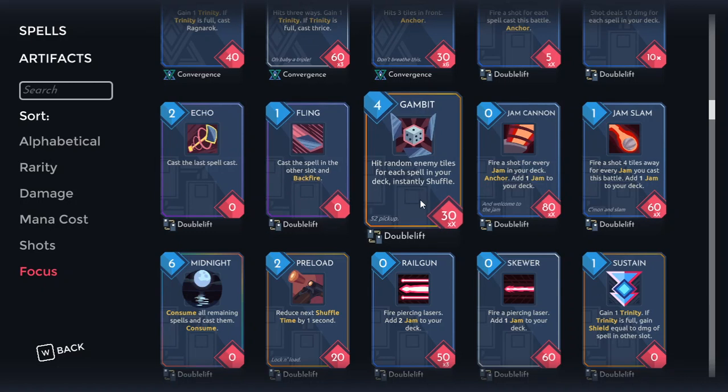Next up we got Gambit. This is one of a few methods for increasing your shuffle speed. Gambit is a card that becomes better the more mana regen you have. If you have a ton of mana regen and not a lot of places to spend that mana, then Gambit becomes significantly better. On the other hand, if you have very poor mana regen, Gambit's very bad. It's also worth noting that you should never take Gambit if you already have another way to increase your shuffle speed, and vice versa — if you already have Gambit, there's no point in taking Speed Loader.